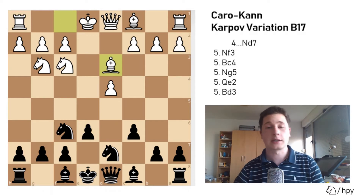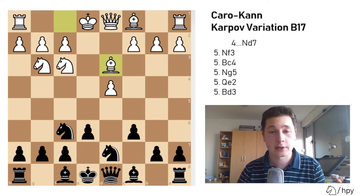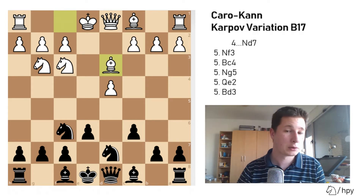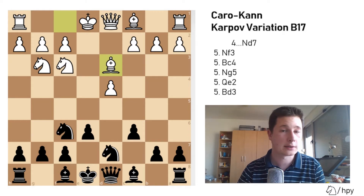Your main break in this position — same as in the advance variation of the Caro-Kann — is to play c5. And immediately when you are able to play it, you have to play it. Developing the bishop or castling would be a waste of time since you have an opportunity to open the position in your favor. If you let White solidify with c3, castling, and Be3, then White will be slightly better. So you must strike in the center immediately, not giving White time.